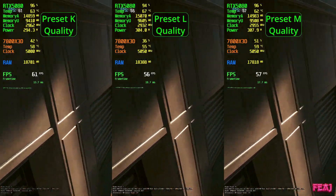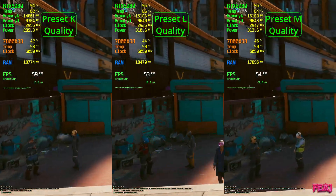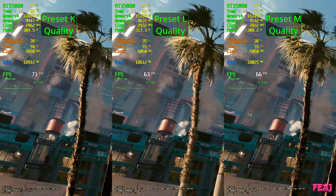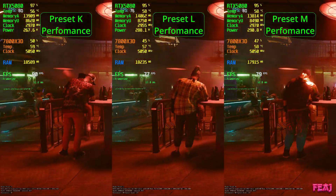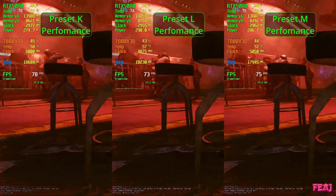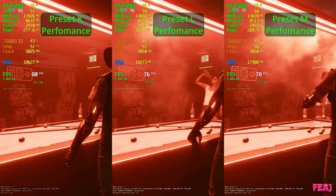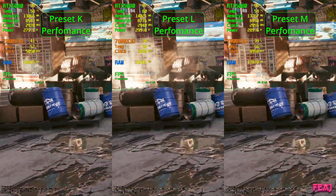Even when I was driving in the game and running around going from roof to roof — I have a katana build so I like the dashing — I honestly didn't see a huge difference. But I think I would still play this game at preset K quality mode. I can see in the palm trees now, looking back at it, that it looked a bit better. Here is preset K, preset L, and preset M, and I can immediately see that the performance mode looks better in preset L. I could really see a difference between performance K and preset L performance.